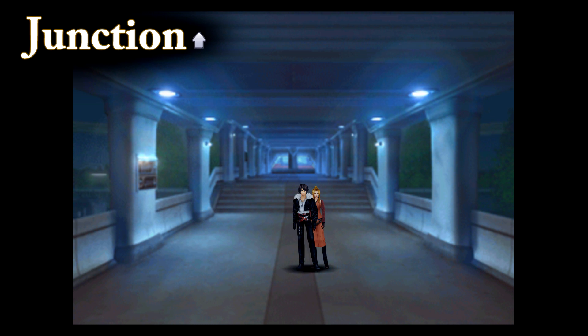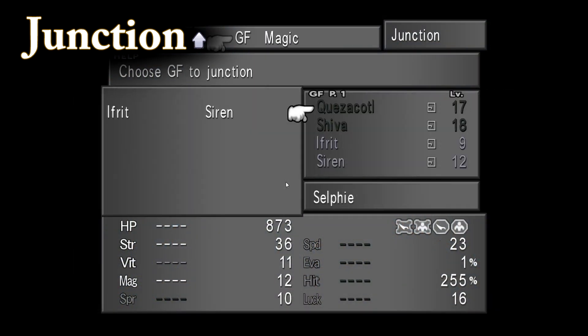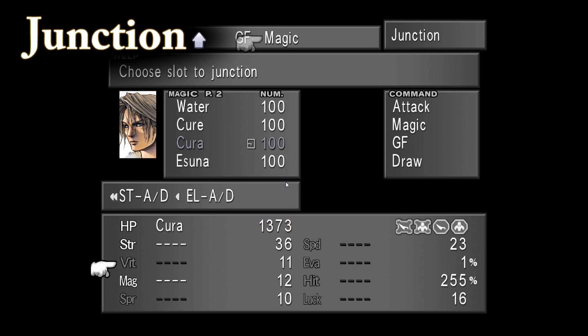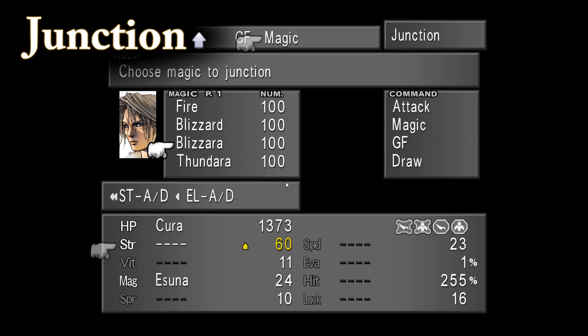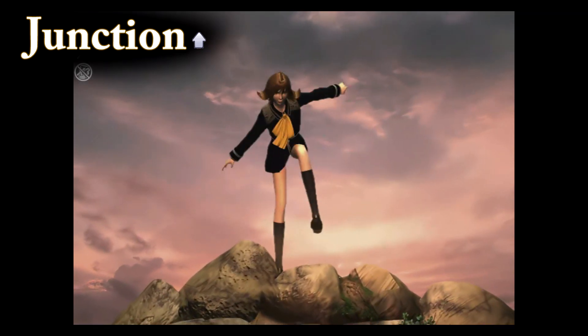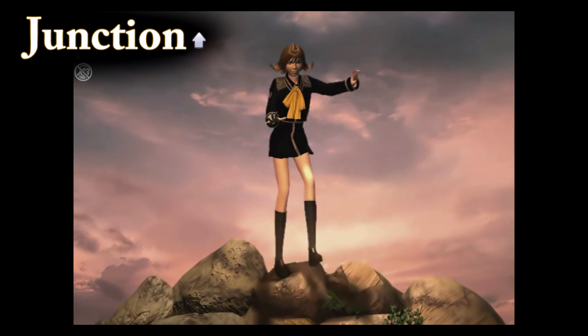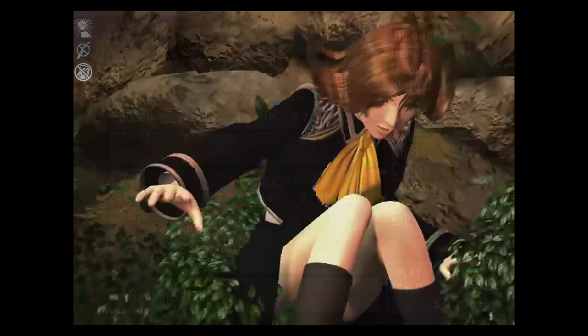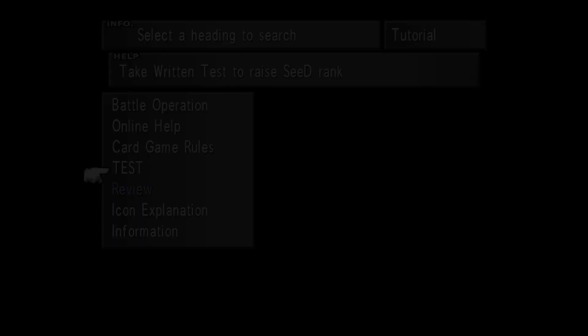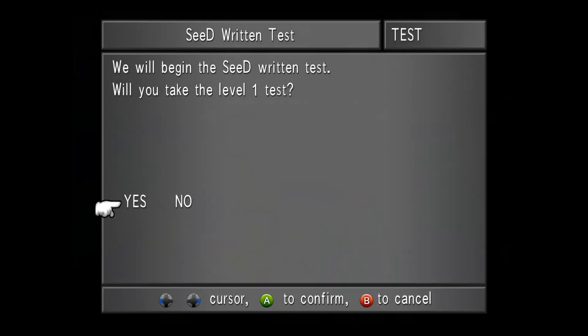And finally, Junction abilities — this is where the magic happens. The Junction ability allows you to junction your magic directly to your stats to increase them, making you extremely powerful when done properly. It also allows you to junction status and elemental magic to both your attack and defense. So basically, you can turn little Selphie here into a one-woman killing machine. You will be quizzed on all of this during your SeeD exams, so I do hope you were paying attention. No really, there's a SeeD exam.